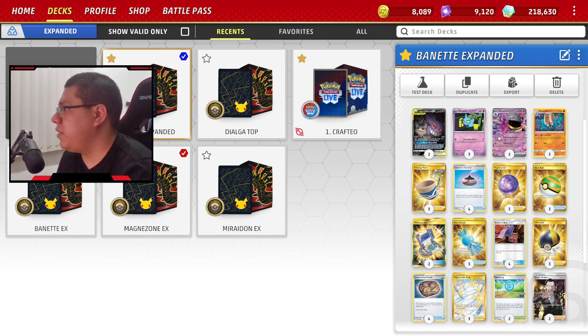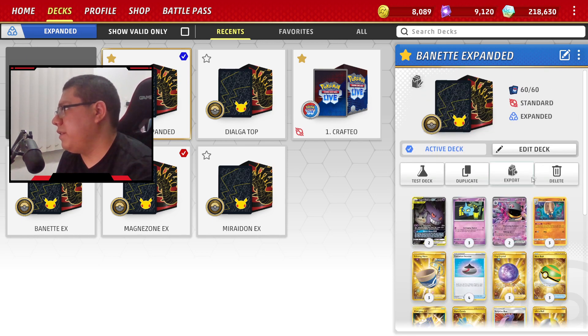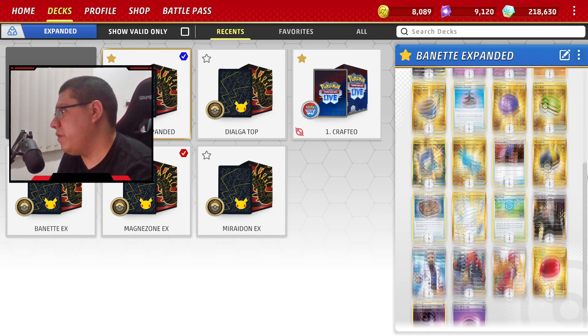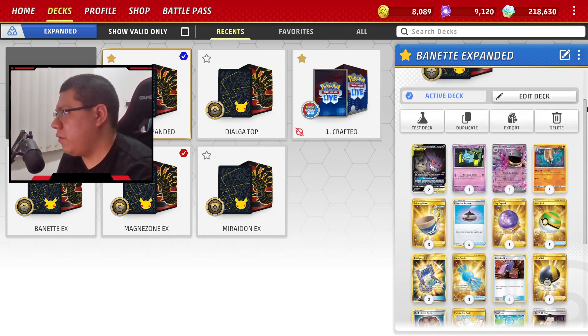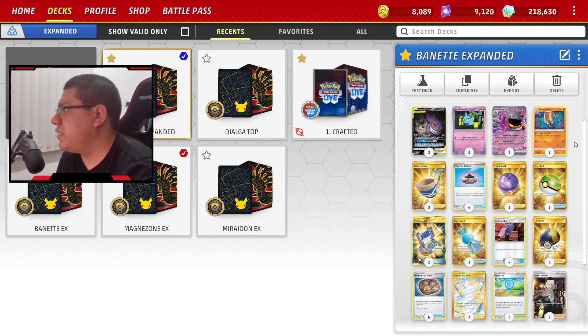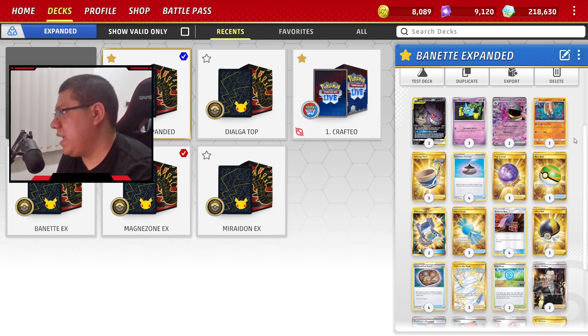Lo único malo es que no es un Pokémon básico, tiene que pasar por su evolución y eso atrasa un poquito los turnos. En la actualidad, en Standard, no existe una manera segura o muy viable de hacer ítem lock. Lo que antes usábamos era Banette, pero el tipo fantasma no fue muy favorecido en esta expansión, por lo cual fui a ver cosas de Expanded para sacarle provecho.